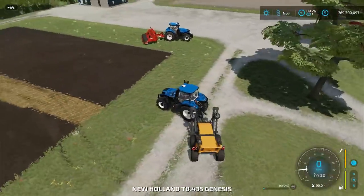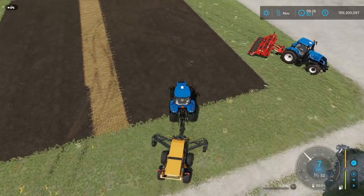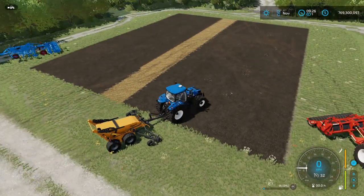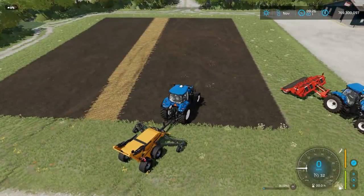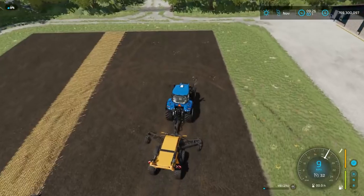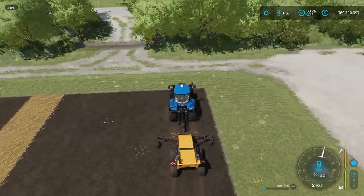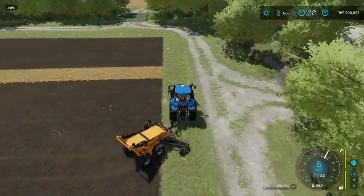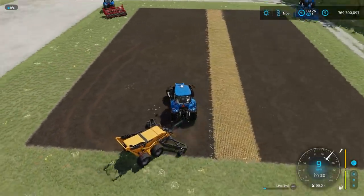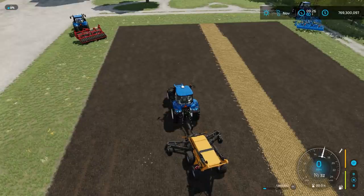You can pick the stones up with the rock picker, which is what we're going to use. Note that if I plowed the whole field and had big stones everywhere, I would get a much greater quantity of stones picked up compared to having small stones. If I lower it down and turn it on, you can see in the bottom right corner I am picking up stones. You can also hire a worker to do this. I'm getting 113 liters, 116, 120 — picking them up as I go through the field.